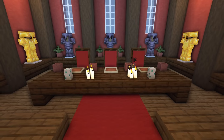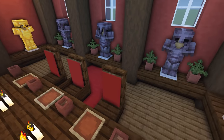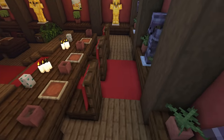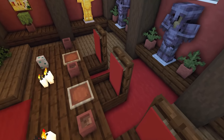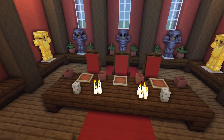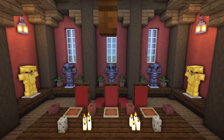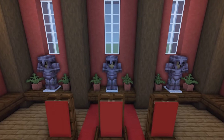It's the same style of table, but at the back we've got some bigger chairs for the king, queen, and the king's right-hand man. For these, we've got slabs, then two trapdoors at the back with a red banner facing on the trapdoor. For the king's chair specifically, we've added some extra signs at each side to give him a nicer seat — with arm rests. Behind there, some armour stands with ferns for decoration.